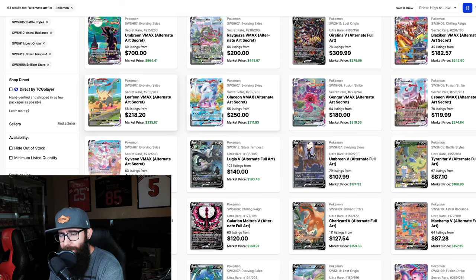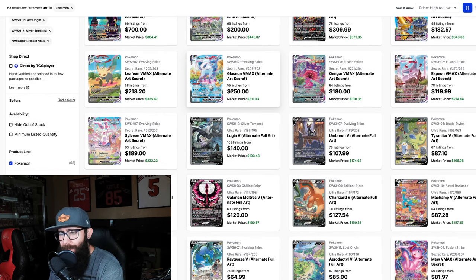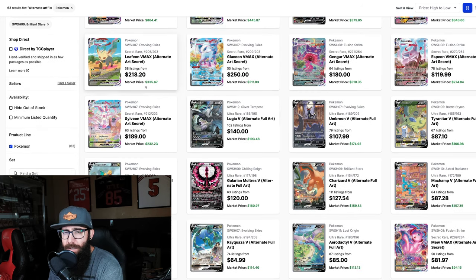Then we have the Leafeon and Glaceon — they're both $311 and $330. I'm actually going to say that the Glaceon is going to pass the Leafeon, and that's going to be kind of in that range of between $500 and $600 potentially. And the Leafeon is going to be sub that — so like $500, $550. Those are still decent gains. It's really hard looking that far into the future.